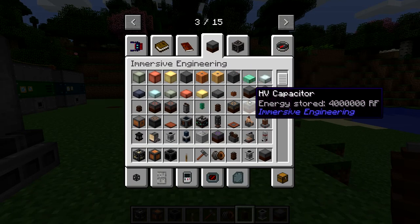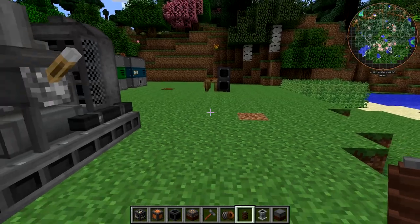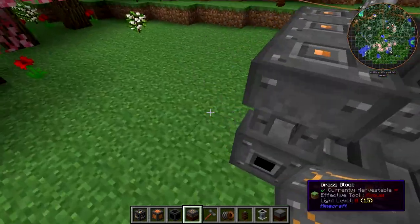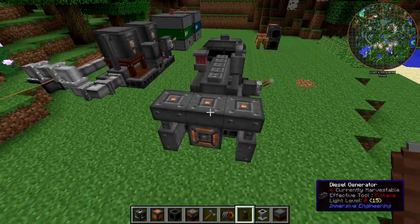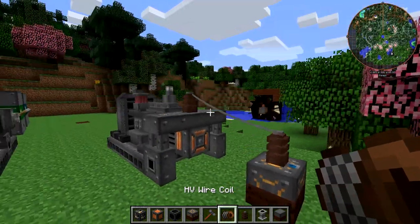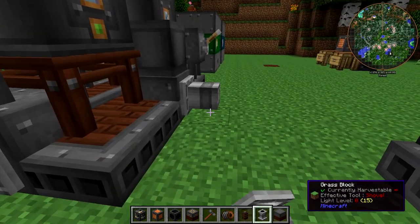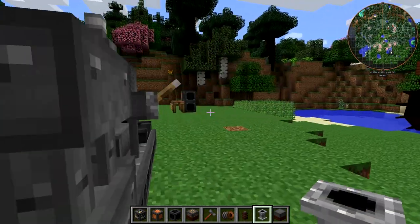In the next episode we'll craft all of that stuff, and we'll also craft the medium voltage stuff as well, just so you can see. Now if we pipe our fluid from our refinery into our engine — I want to turn it off.